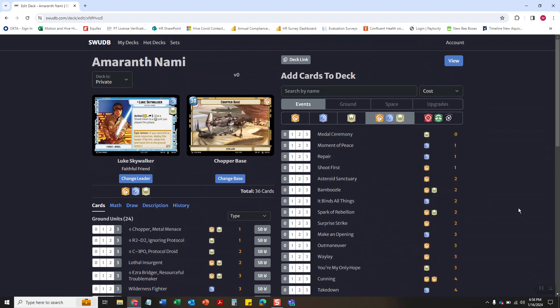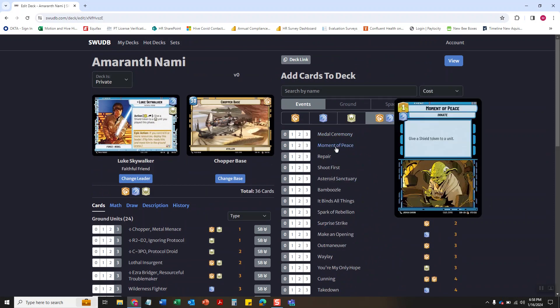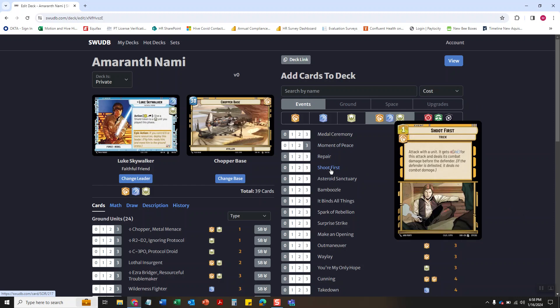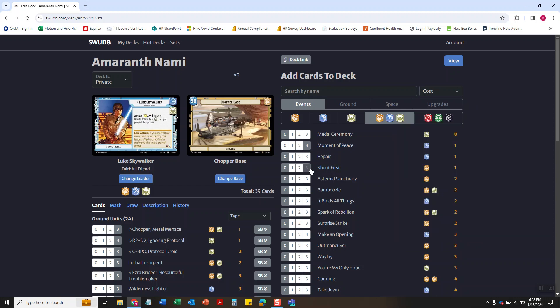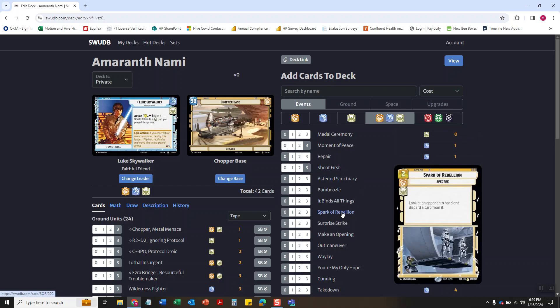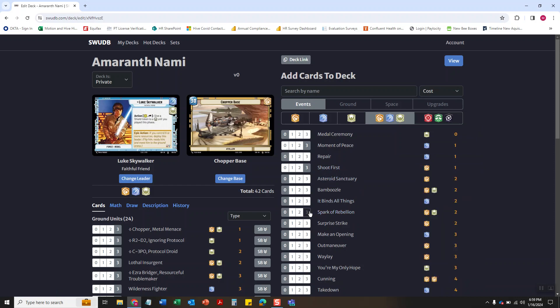There's a ton of events that look pretty good. I'm gonna do Moment of Peace so I can just give shields to something. Then we're gonna go Shoot First because I like giving my stuff a first strike. Then we're gonna do Spark of Rebellion because I like, again, discarding things from people's hands.